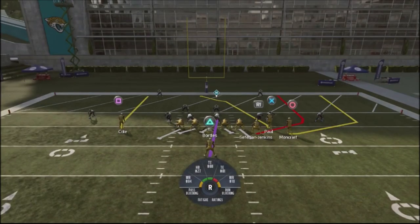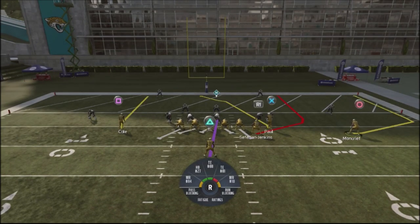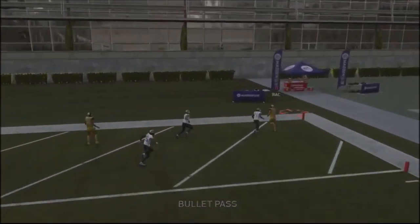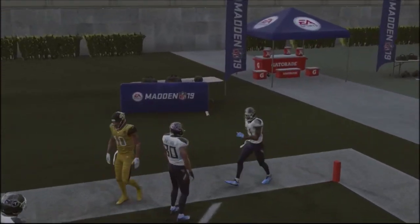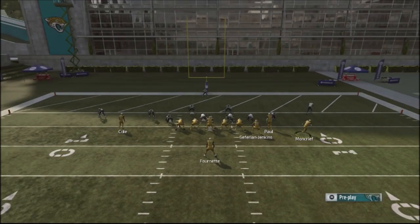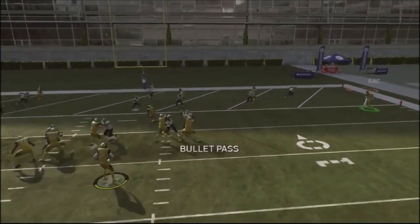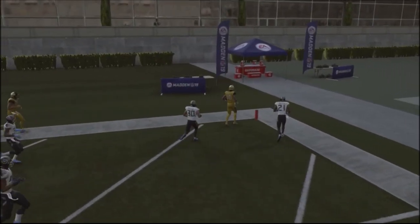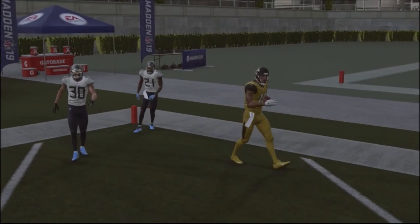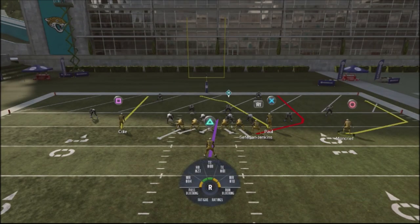The problem is that if you show your opponent this play too much, they're going to start getting smart. They'll start putting players over in that area — maybe an extra defender — which might throw your timing off or stack that area. What's cool about this pass play is that you can force your opponent to defend it, but when they start overcompensating, you can use a different passing concept on the backside to attack them where they can no longer stop you.